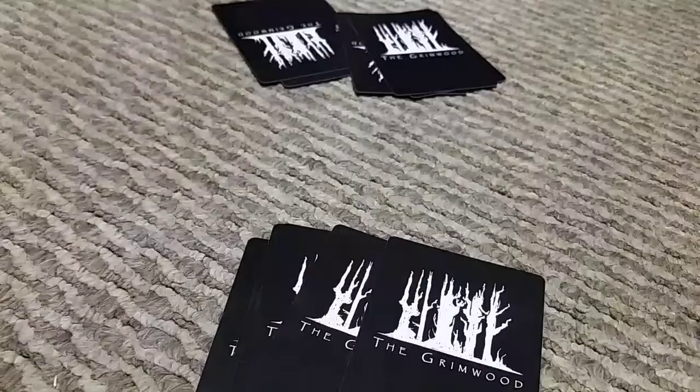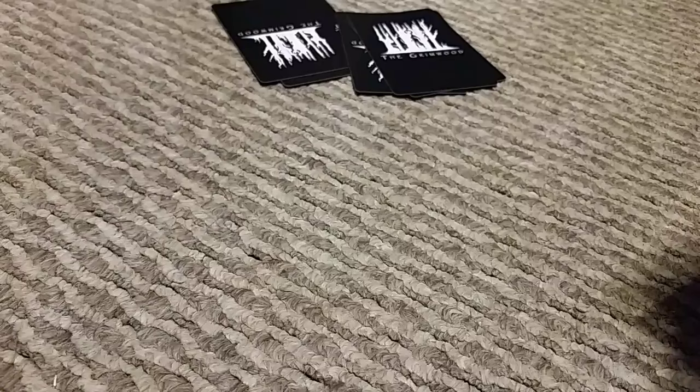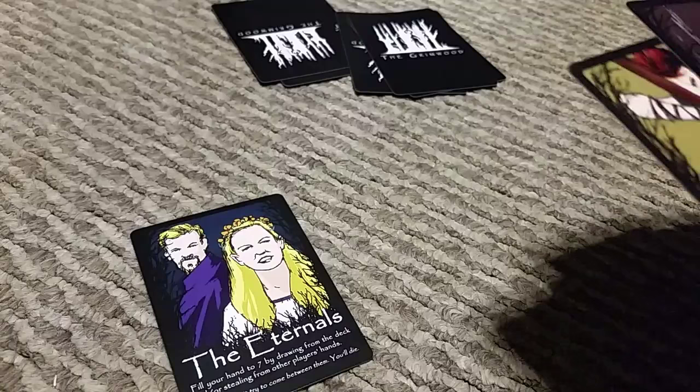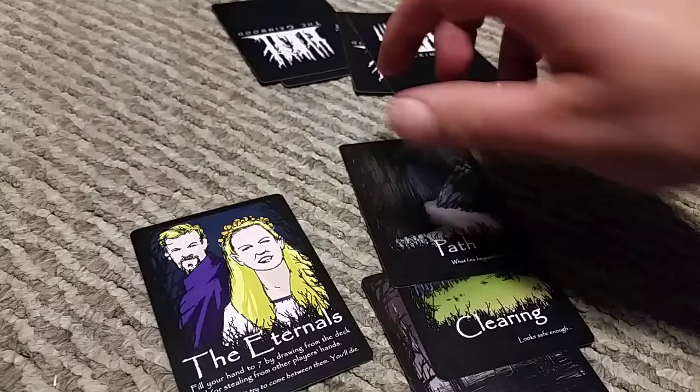Let's look at a turn order as an example. Here's my hand. I'm going to play the Eternals, which lets me fill my hand up to seven. I have four cards, so I'm drawing back up to three. And now I'm going to play a combo — a location combo with swamp, clearing, and path. Combos don't count as an action.